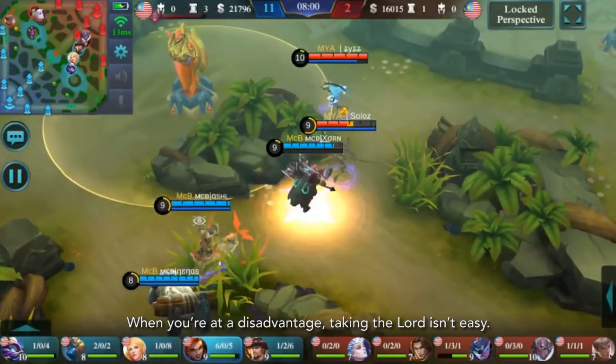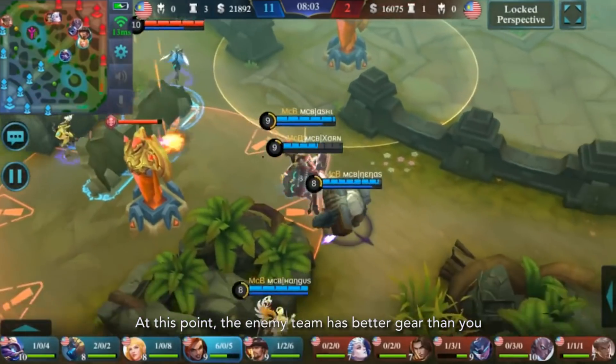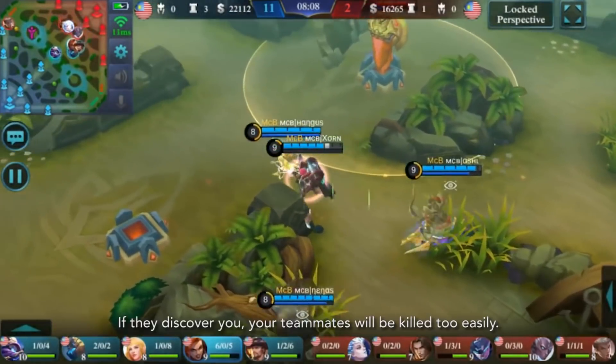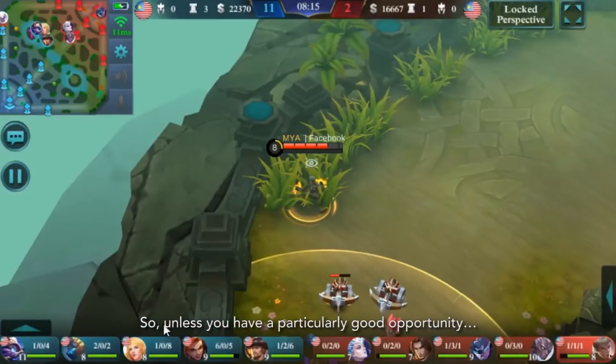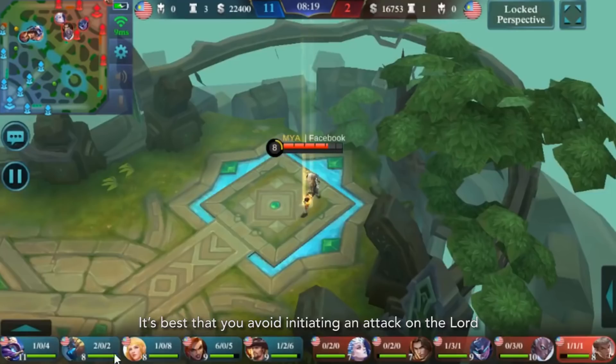When you are at a disadvantage, taking the Lorde isn't easy. At this point, the enemy team has better gear than you, and it will take you longer to take the Lorde down. If they discover you, your teammates will be killed too easily and the enemy team will snatch the Lorde. So unless you have a particularly good opportunity, it's best that you avoid initiating an attack on the Lorde.